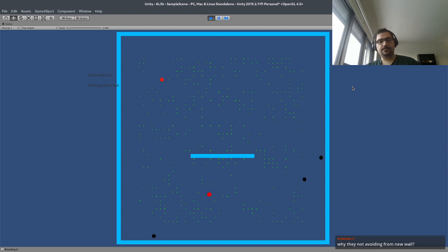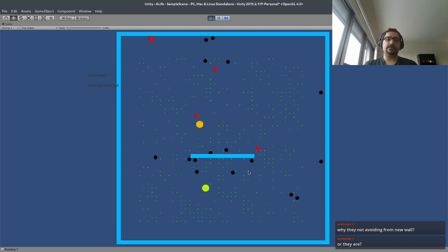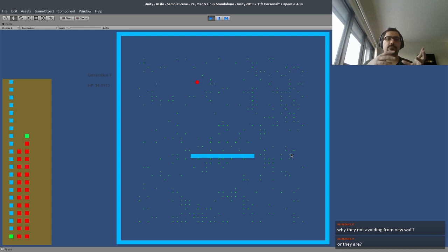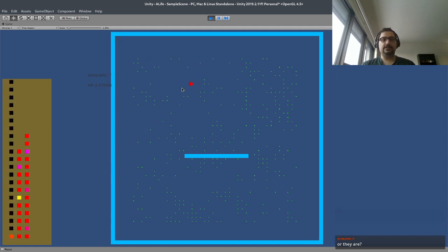Why aren't they avoiding the new wall? This is the 6th generation — they don't know they should avoid the wall yet. What happens is that since we select the ones that live longer, and generally the ones who don't hit the wall live longer, we breed a new generation from them and repeat the process. After maybe 100 generations they will learn not to hit the wall, eat food, and not waste their energy going in circles. They should also learn to shrink their size to avoid colliding with another cell.